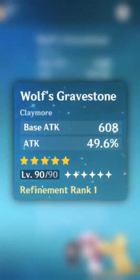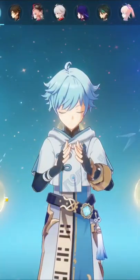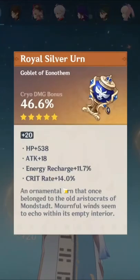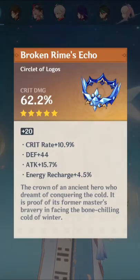R1 level 90 Wolf's Gravestone. Go to the artifacts — good looking flower, and then the plume: 40% plume. Attack sands looking good. 14% crit rate on the goblet cup, and basically 11% crit rate on your crit damage circlet.